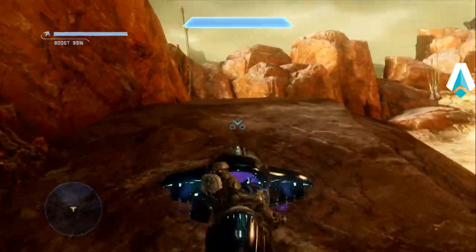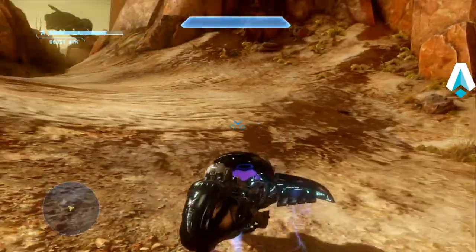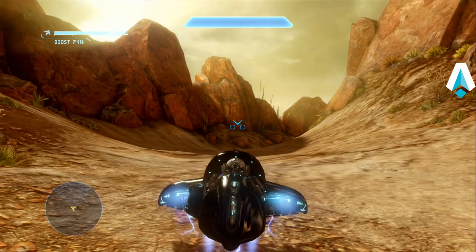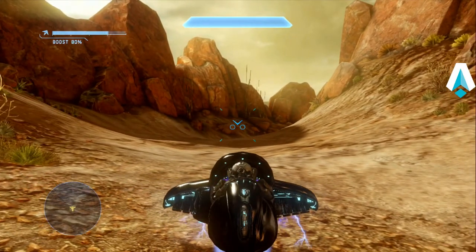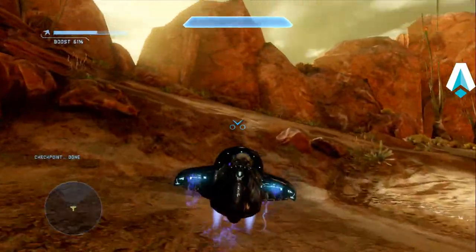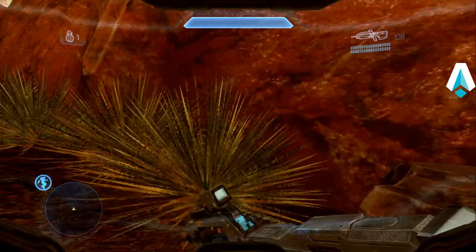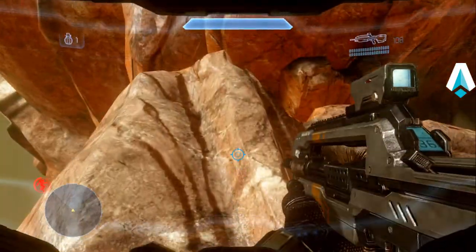We ran out the door, jetpacked down, and grabbed the ghost. I'm going to wait for this invisible wall to disappear — it will momentarily. And now to the next skip. I'll take the ghost up here. I need to make up time because at the end I'm going to be using more time than I would normally on a speedrun.